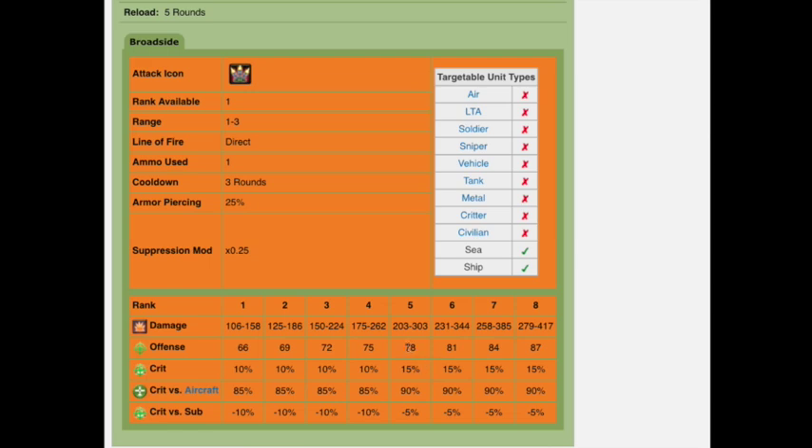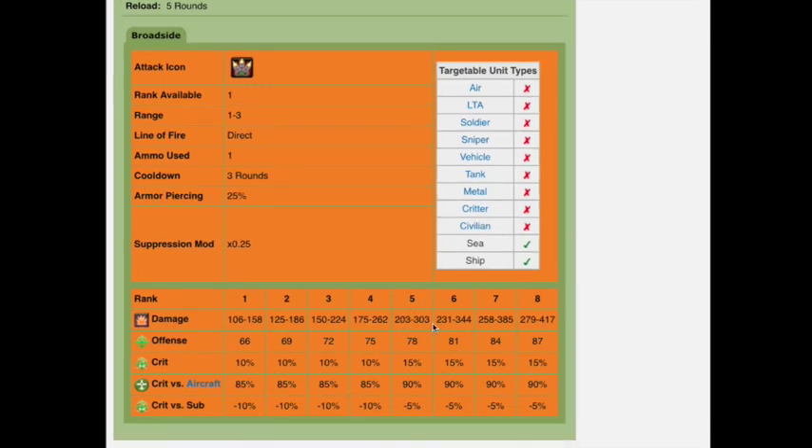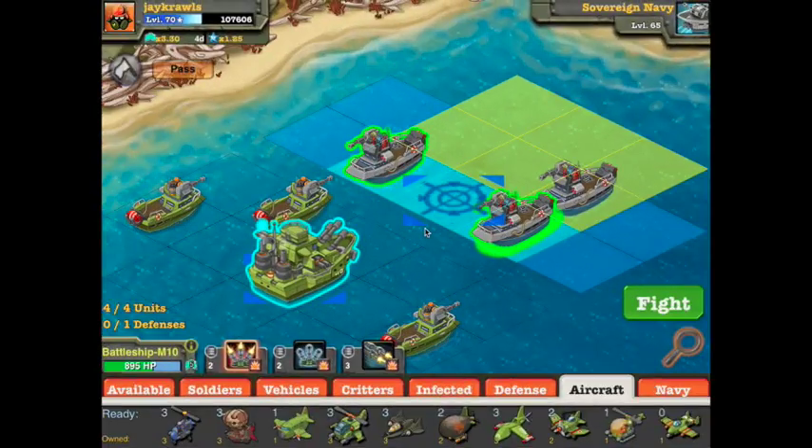At rank 5 this guy is going to have an offense of 78, which is pretty decent. A 15% crit, 90% crit against aircraft — which means it crits against aircraft — which is strange because it's showing it doesn't hit any aircraft. So anyway, we're looking to do between 200 and 300 damage. It does a negative crit chance when attacking subs, obviously because it's harder to get to those guys.